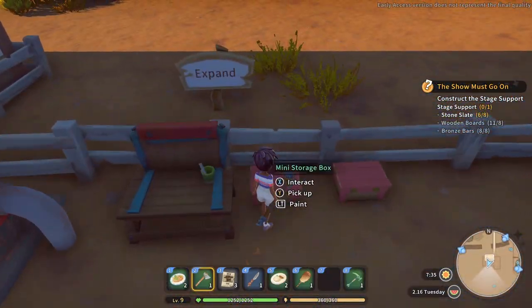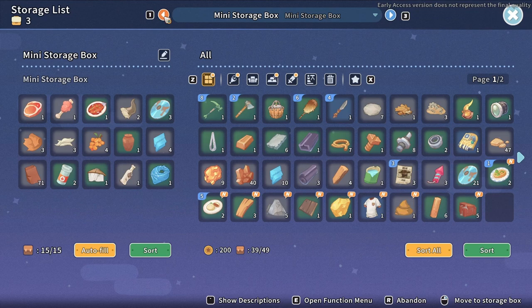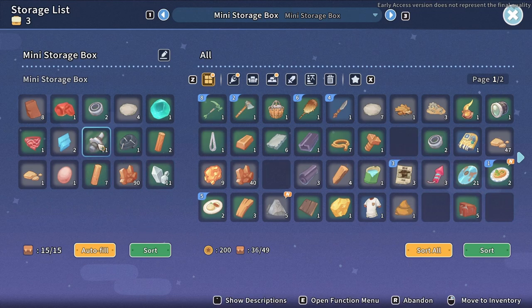The storage chests that you make are linked, so you do not have to go from chest to chest to check them all. Just click at the top to see what is inside each one and keep your storage nice and organized.